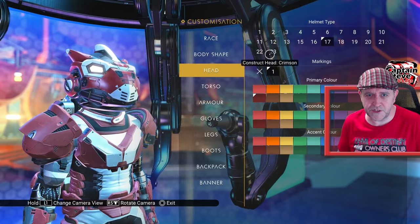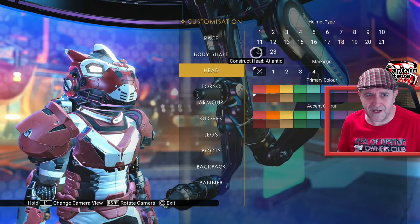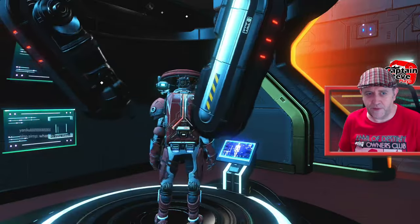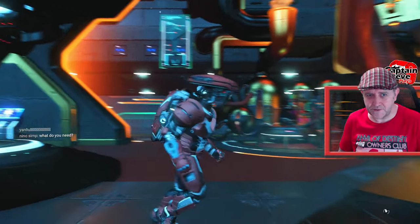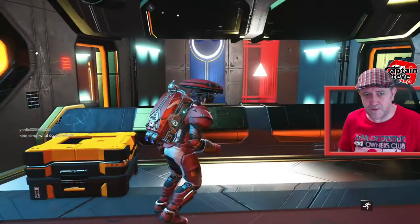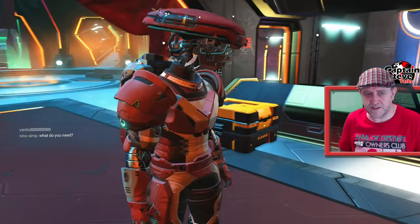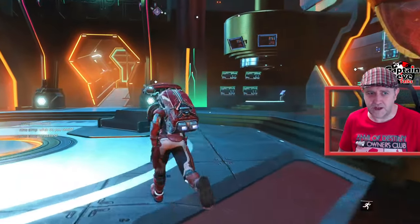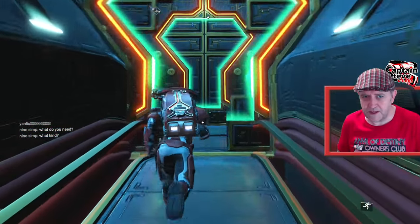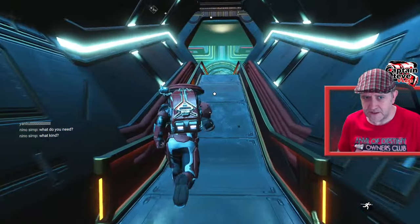Anyways, if I run on over to the appearance modifier, let's go and put on the atlanted construct head for a second. So if I go to head - crimson, that's not the one I want - I'm going to try atlanted head first. Let's just put on the head because that's the only thing I think denotes whether we're atlanted or whatever. It would be nice if I changed it to blue as well since I'm all red, but I'll do that in my own time.